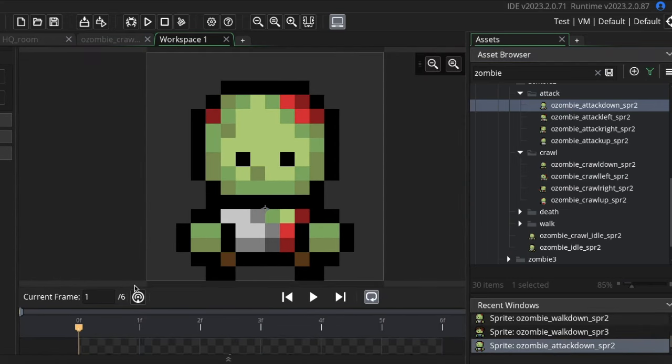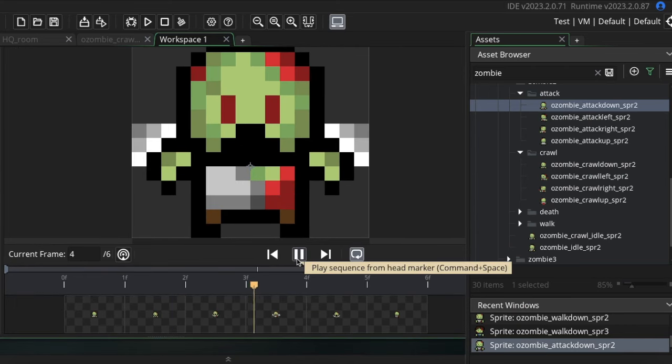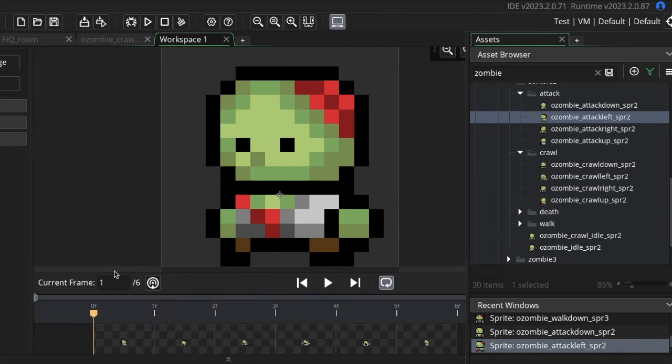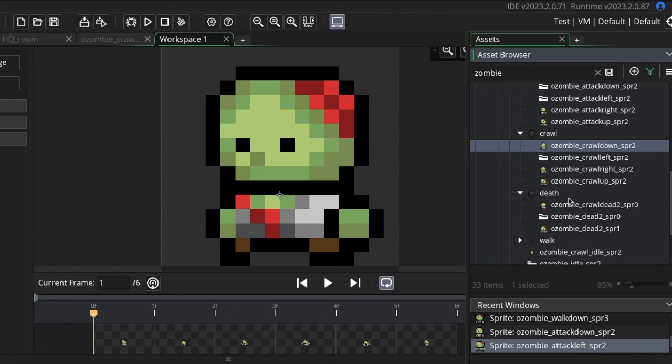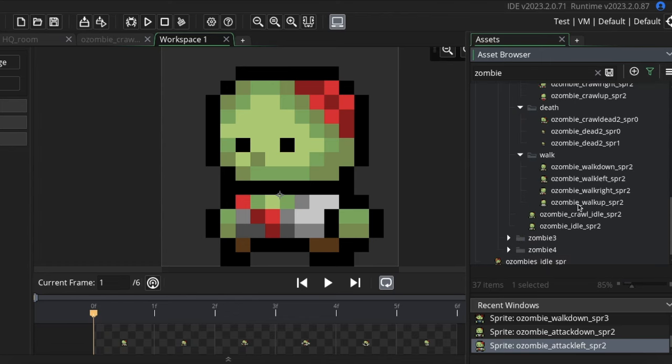Just for these three zombies I had to do over 200 sprites. Currently the bald zombie has the most completed animations and sits at 101 images total, but it still needs animations for attacking when crawling, and I'd like to do at least a few more death animations for different weapons. So one zombie could easily end up somewhere between 150 to 200 images — a lot of work to do still.